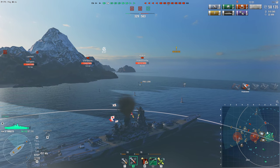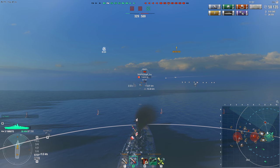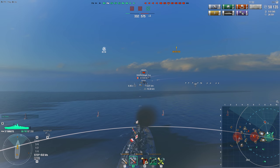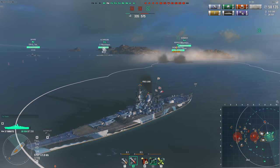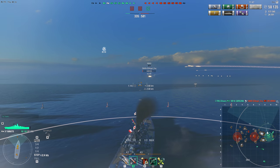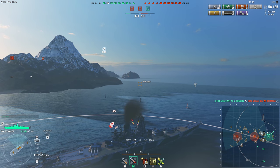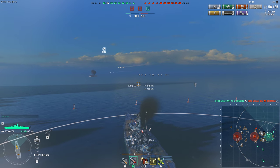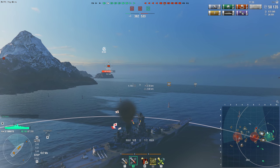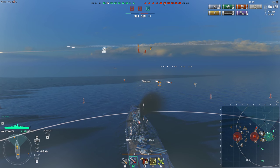At this point we're down three ships - one battleship, two destroyers - and they're only down that one Baltimore. We're also 200 points behind. Most of the team is staying in the sea cap, the carrier is hanging back around the J-line, and there goes our Amagi. We do have one battleship and a destroyer south of the islands, but the enemy team is still well in the lead.